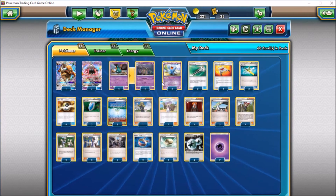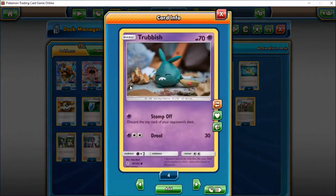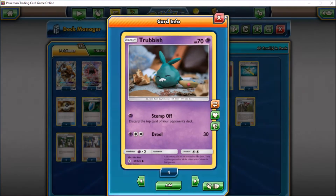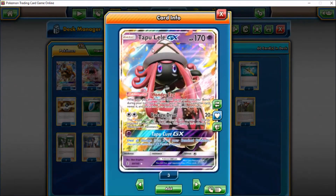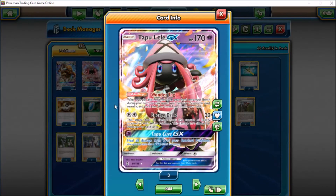I wasn't sure which Trubbish to go with so I went with the one that has Stomp — discard the top card of your opponent's deck, which gives you the potential to hit an item card, which is pretty nice.